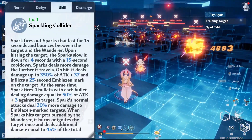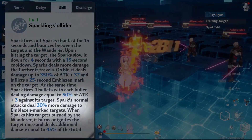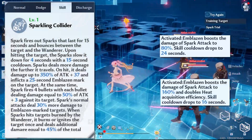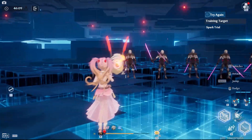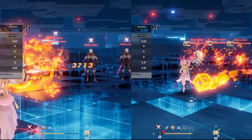Aside from detonating burns, each bounce will apply a debuff that increases the damage enemies take from all your basic attacks, increased at A1 and A6. After double-checking, I confirmed that it does increase the damage of all your basic skills, and not just the auto-attack combo.